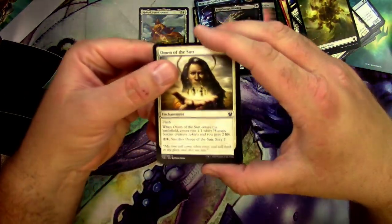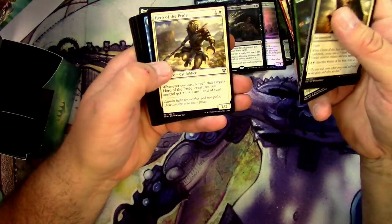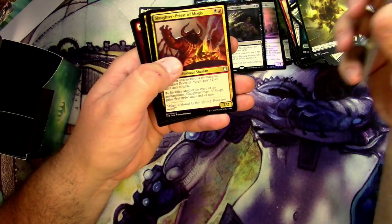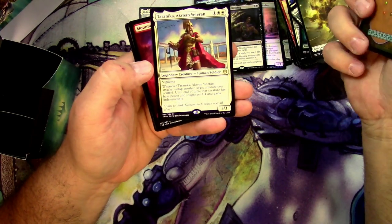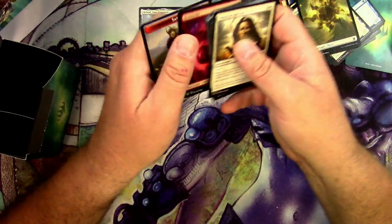Next pack has Reverent Hoplite, Renata Called to the Hunt, Threnody Singer, and Thryx the Sudden Storm. Following pack reveals Ichthyomorphosis, Dawn Evangel, Mirror Shield, Hero of the Winds, and Treacherous Blessing. Final pack of box one includes Omen of the Sun, Triton Wave Rider, Slaughter Priest of Mogis again, Hero of the Winds, Warden of the Chained, and Taranika Akroan Veteran. Pack one's big winner is Heliod.